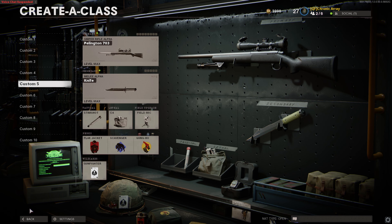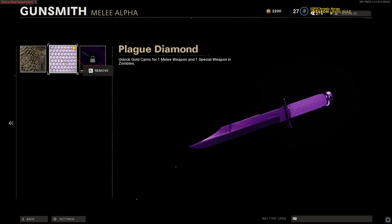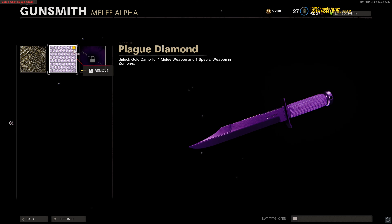Remember that the gun we're using is in Custom Five. Now we're going to go to zombies real quick and do the next step there. In zombies, go to Create a Class and go to the same class you were in in multiplayer — Custom Five. Click on Custom Five and put the weapon that you have Plague Diamond on, so for us that's the combat knife.